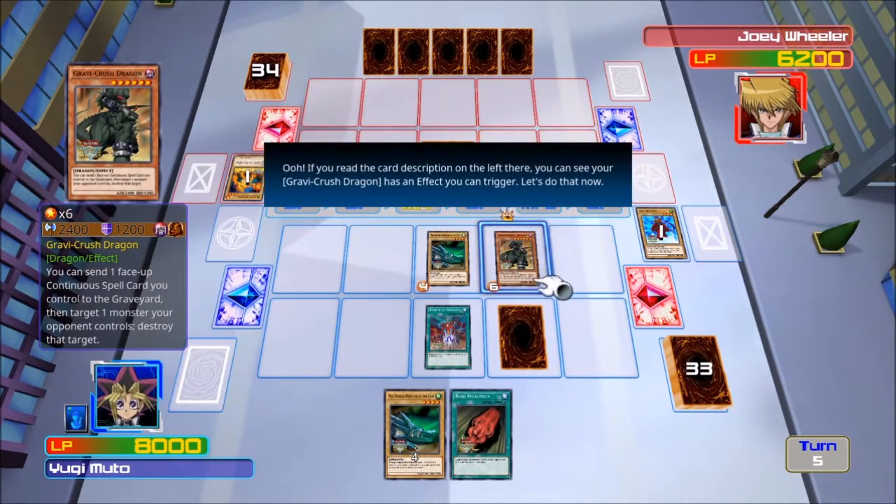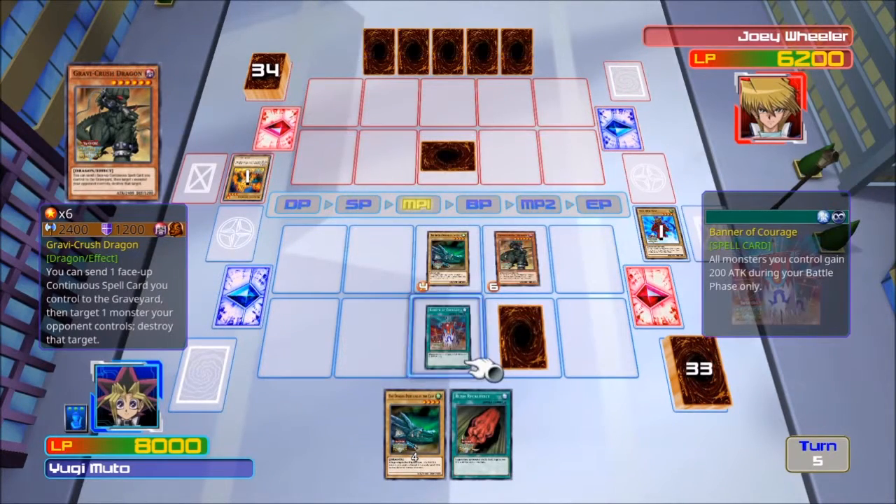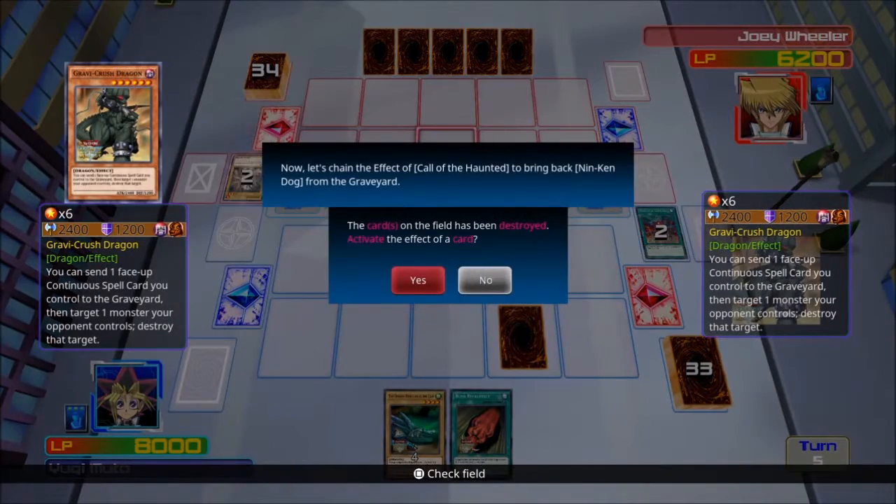If you read the card description on the left, you can see your grave has an effect you can trigger. Let's use Gravy Crushed Dragon's effect now and send Family of Courage to the graveyard to destroy Joey's face-up card. Now let's chain the effect of the spell card Call of the Haunted to bring back Nin Ken Dog.